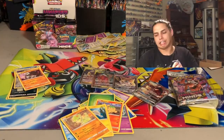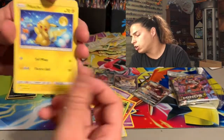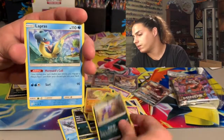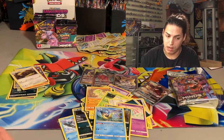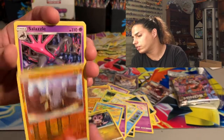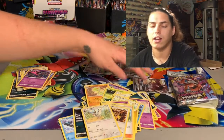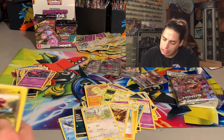Karrablast, Fletchling, Honedge, Pikachu, Hoothoot — Dual Blade reverse hollow — and a Gumshoes non-hollow. Energy, Mesprit, Sableye, Lapras, code card. Pretty well through that box now — over halfway. Swaddle, Bidoof, Skorupi, Wimpod, Noibat, Cuban — reverse hollow — and a Salazzle non-hollow. Misty's favorite, Knocked Out, Tranquil, and your code card.